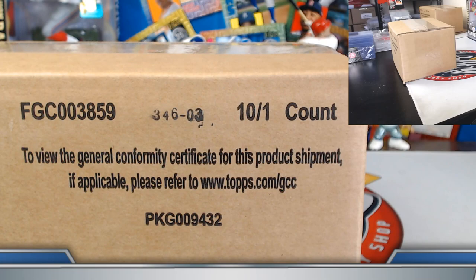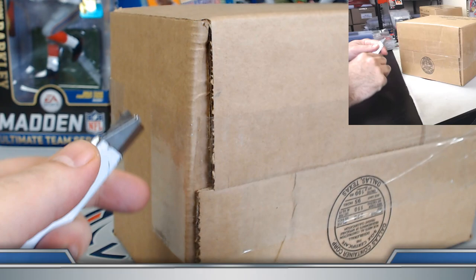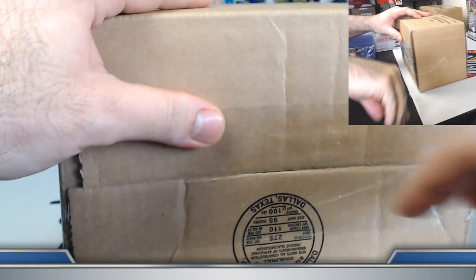Quick reminder: we also have a Bowman Draft Jumbo two-case, 16-box jumbo player break with auctions ending tonight on eBay. We'll break some draft tomorrow. Also be on the lookout — we have sapphire draft team break action coming up later this week. The next team break, number two, ends Tuesday night on eBay, and we'll try to get another one up before the weekend.